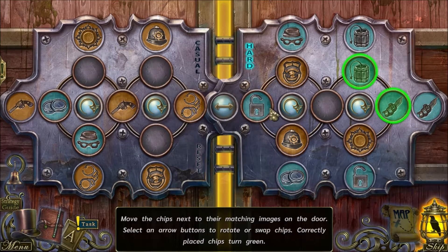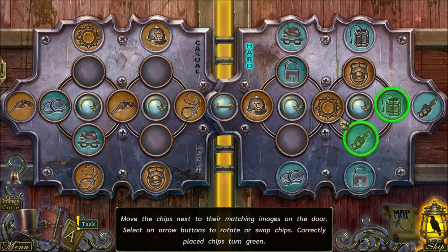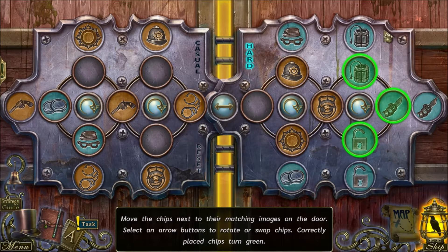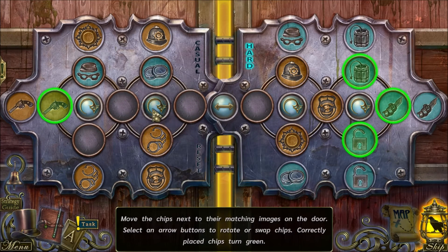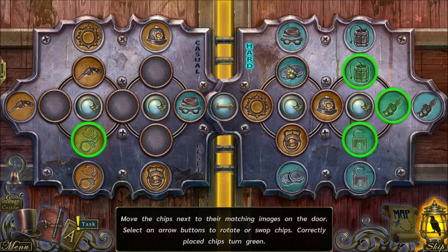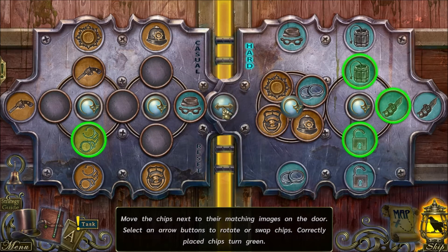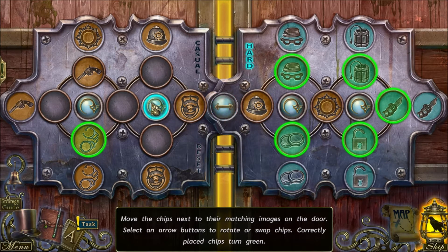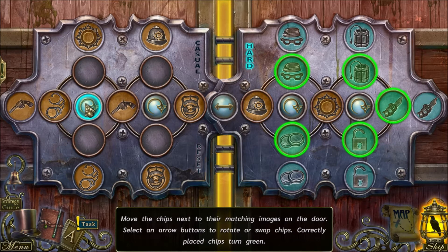That's basically how you solve this puzzle - just do it somewhat slowly. The open lock has to be where that sun piece was, and now I've got all three things on the right-hand side completely finished. I've only got two more blue tokens that need to be moved. They have to be opposite of each other, and there we go - that's how we solve it.